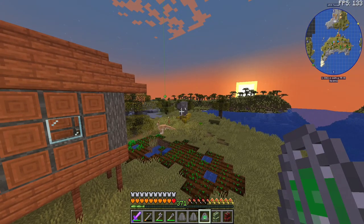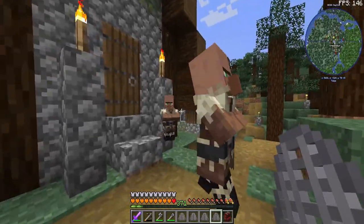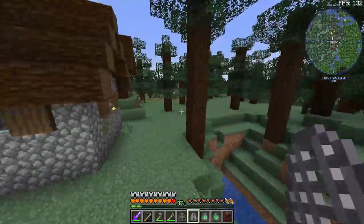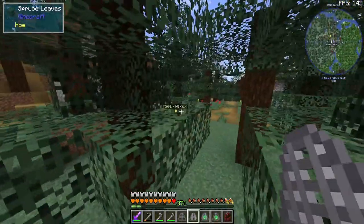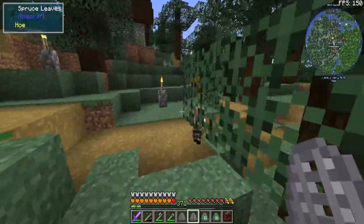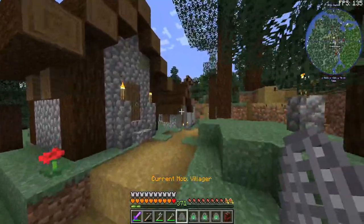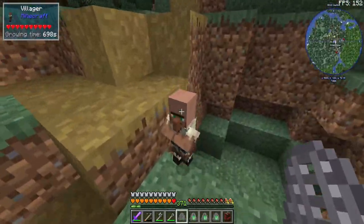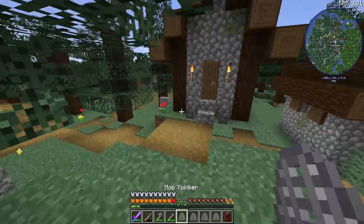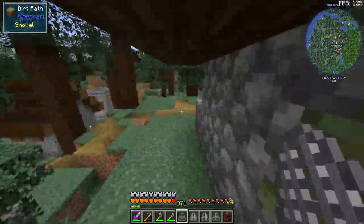We got a lot of villagers here. We've got some babies - yes, steal them! That's what we're doing, we're stealing everyone to come work for us. We will pay them with safety, they pay us with the good books. We're technically paying them. This is a good exchange for them, they want this. Look, he's so happy to go!